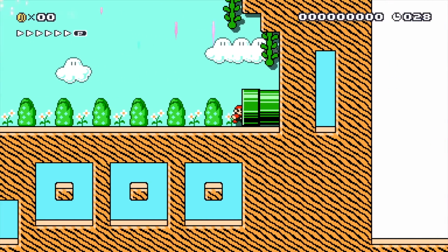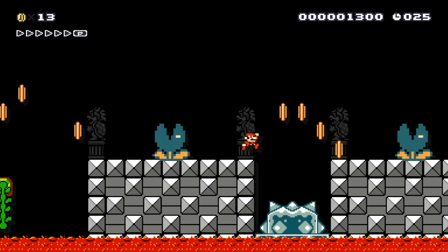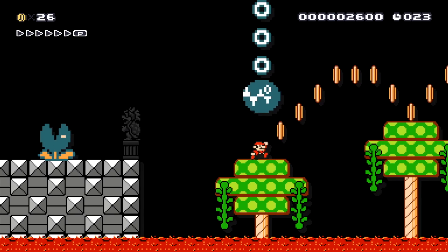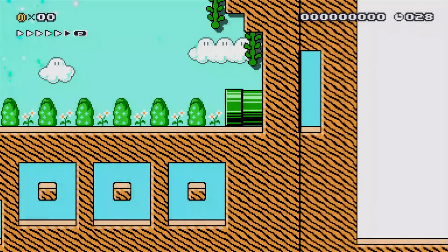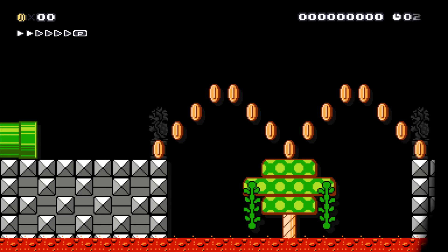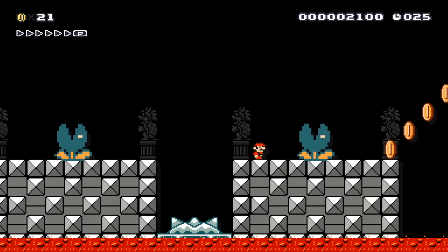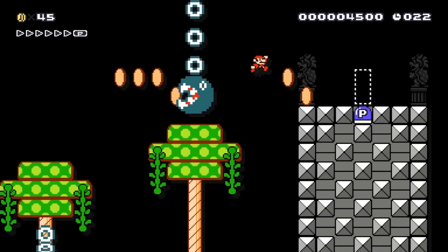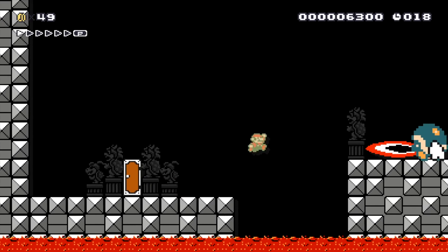Here we go. Lots of fireworks. We got some coins to guide us. Gonna have to be quicker. Alright, here we go, we got this. The jumps there are weird — they're not full run held-down type jumps. They're just a little slightly off. So definitely a little tricky.